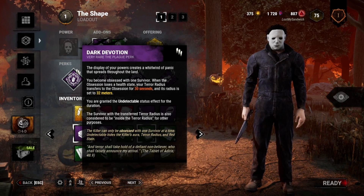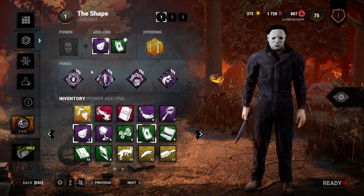For perks, we've got Dark Devotion. Whenever my obsession loses a health state, my Terror Radius transfers to them. That'll be pretty helpful if I'm in Tier 3 — I can give them my Terror Radius — and then go off and find someone else and maybe get a little spook on them, get a little jump scare.